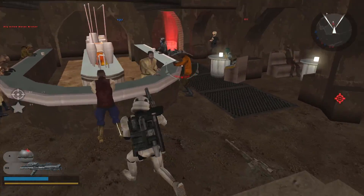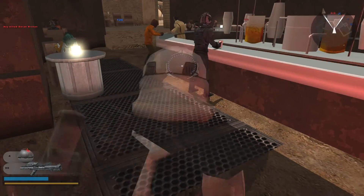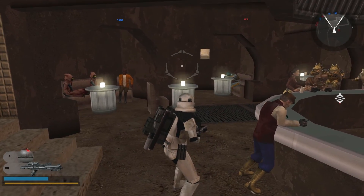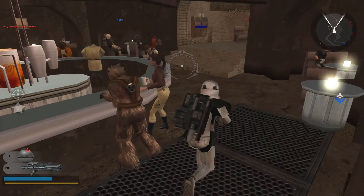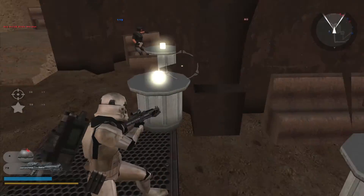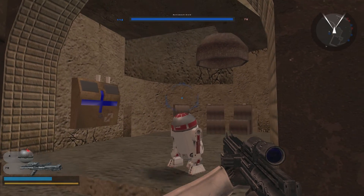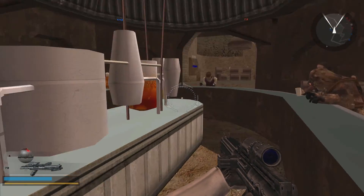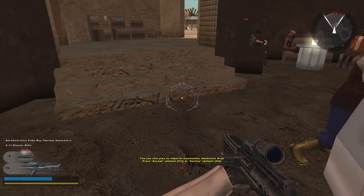Now we head into the cantina and it basically looks just like it did in Episode IV. There's Greedo slumped over his booth — I guess he's upset because he got shot, or is he waiting for Han Solo possibly? There's a lot of cool stuff here. It is a little confusing coming in because you see all these people who are not actually real units — they're just models to give the cantina more life. There's a Wookiee, a whole bunch of different characters, people drinking. It's got all the details from the actual movie — the Bith band, the bartender. I think this might be the guy who got his arm cut off. Really neat cantina.